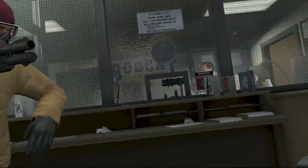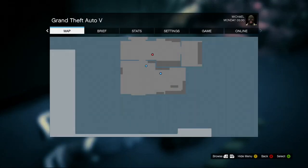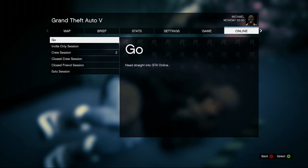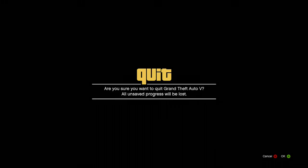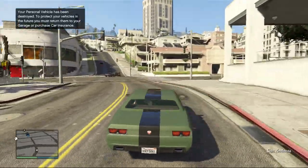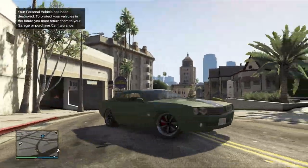When you're spawning, you're going to get the text 'Ludendorff, North Yankton, Nine Years Ago'. As soon as you throw the girl on the floor, press Start, go across to Online, and play GTA Online in an Invite Only session. Invite Only sessions are a lot easier than open sessions.